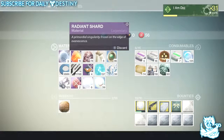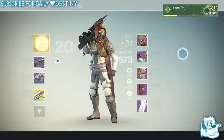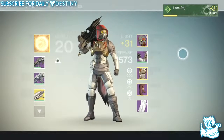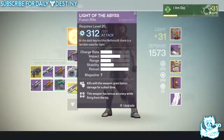I also got a Crota's End emblem, which you guys can see right there in the top right-hand side of the screen. I got the Cryptographic shader, which you guys can see looking badass on my hunter — looking absolutely incredible.